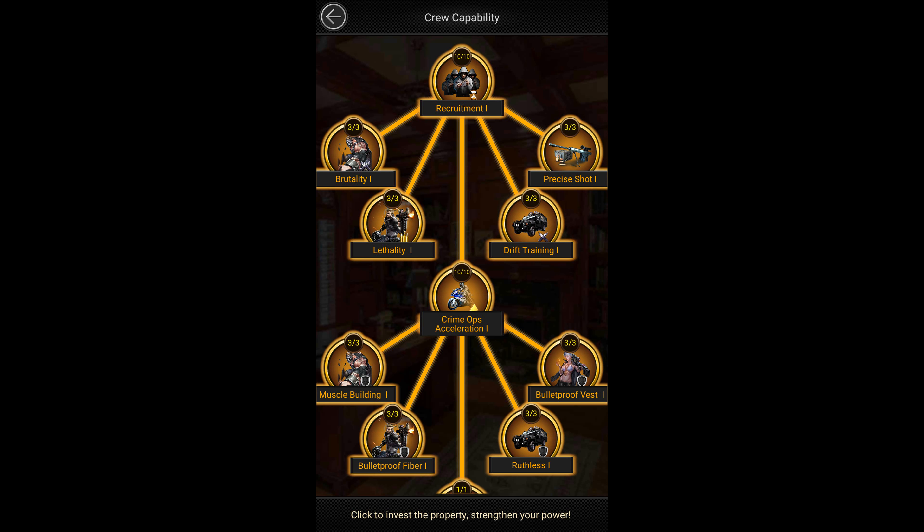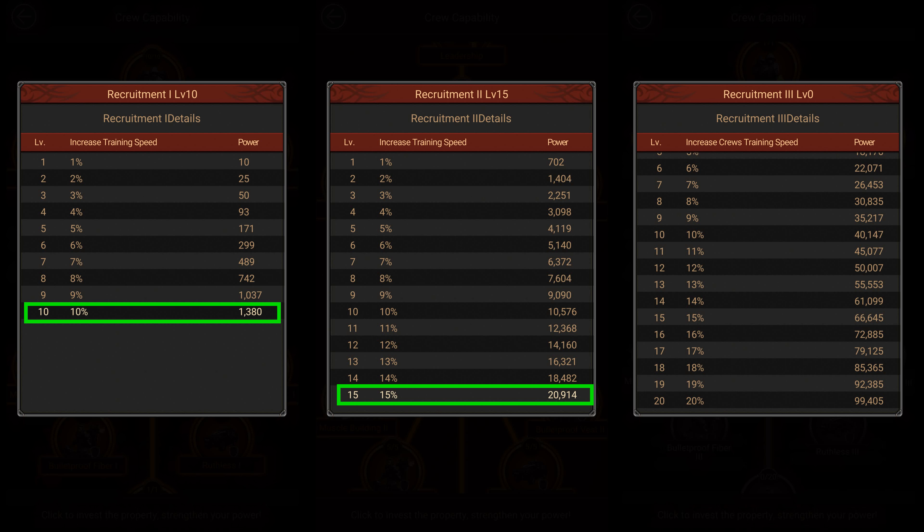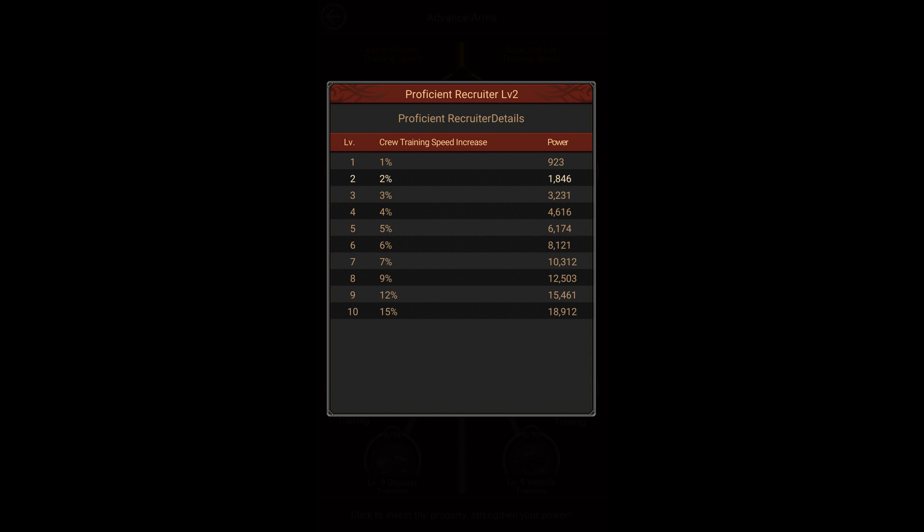Let's talk about investments first. In the crew capabilities category you should invest in recruitment 1, 2, and 3. At max level, recruitment 1 gives you 10%, recruitment 2 gives you 15%, and recruitment 3 gives you 20% more training speed. In the advanced arms category you should invest in proficient recruiter, which gives you another 15% training speed.